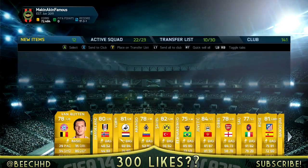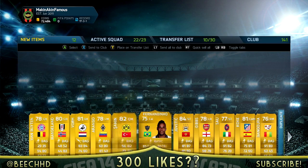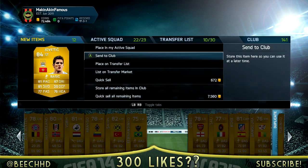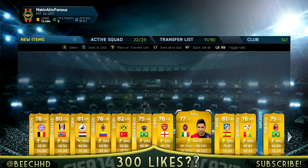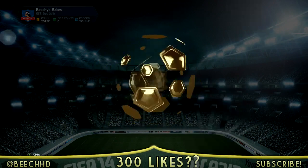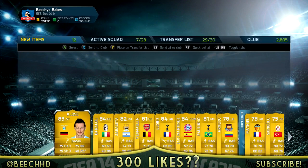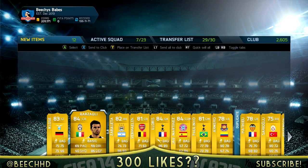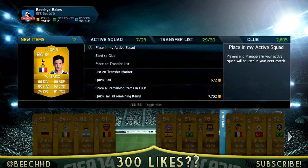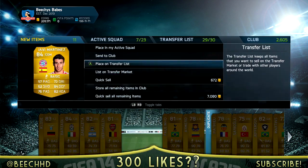We get a Yovertit, who I think I got about two or three times to be honest. We get Mana Van Buyten — the worst center back in the game, cannot stand him. We also get a teacher, not sure how much he sells for anymore, and a Gibbs. Moving on to the next pack, we see we have got a Barzagli, I think that is, we also get a Lloris, and again a Javi Martina — so three 84-rated players, which is not too shabby.